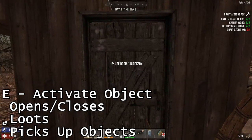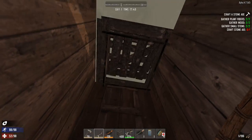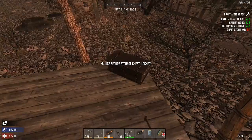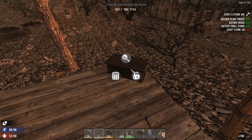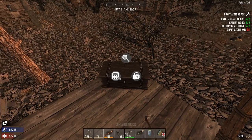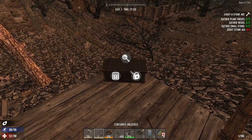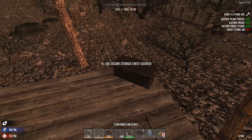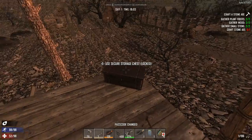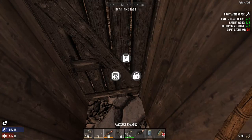E opens and closes doors — it's basically your activate key. It opens hatches and containers. If you hold E down, it might give you a few other options. For example, with a chest, you can lock and unlock it. You can pin it, so if it's locked and pinned, you can let friends in the chest if you tell them the pin. Same goes for hatches and doors.